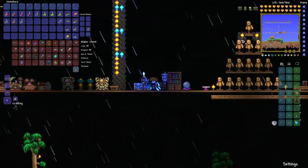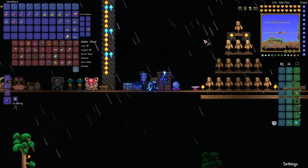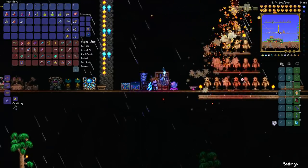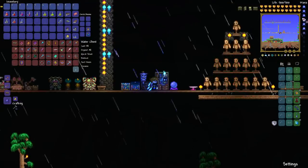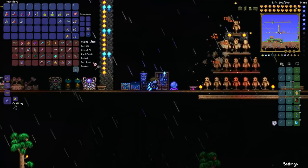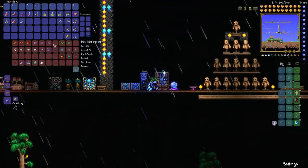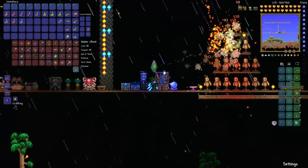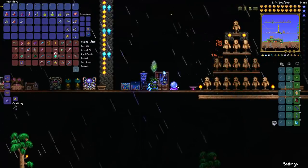Most useful of the weapons exclusive to updated platforms early on is the Meteor Staff. This is going to be really useful — if you have a high enough ceiling, it calls down meteors with a rapid fire, area explosive effect. The only thing is, as you can see, it burns through mana really fast. So you're going to need really good gear to compensate, or you'll want to have a backup weapon even then.